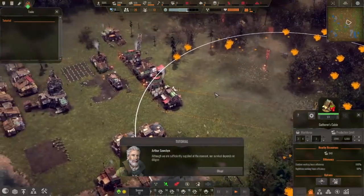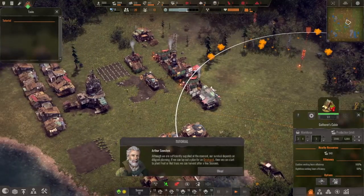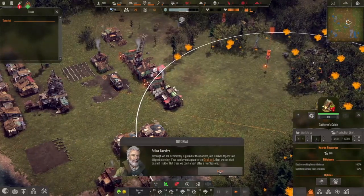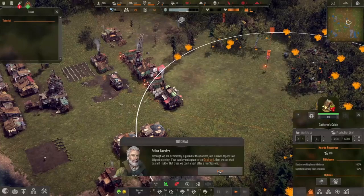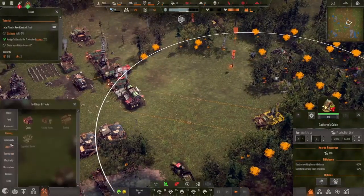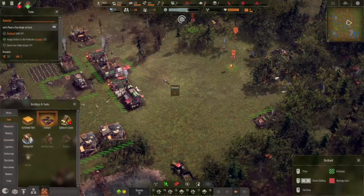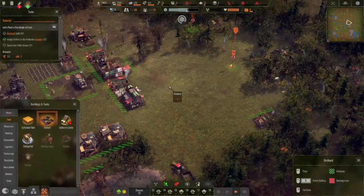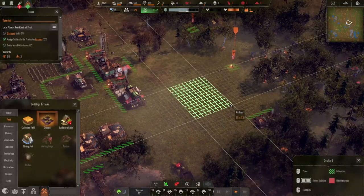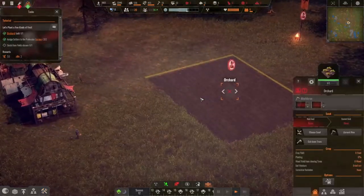Although we are sufficiently supplied at the moment, our survival depends on diligent planning. If we can lay out a plan for an orchard, then we can start to plant fruit or nut trees that we can harvest after a few seasons. That sounds good — orchard. Let's make an orchard here. We have space. Nice big orchard, 10 by 13. That might not even be big on the scale of orchards.